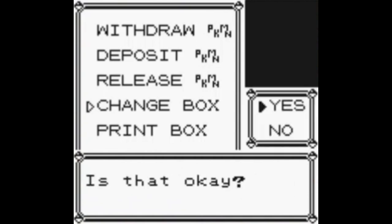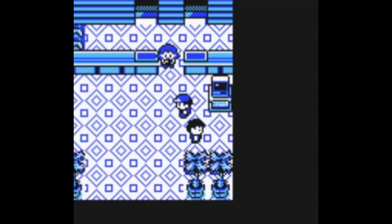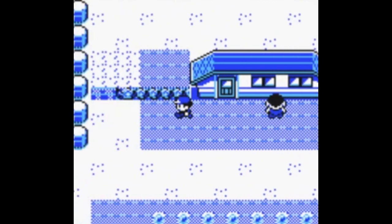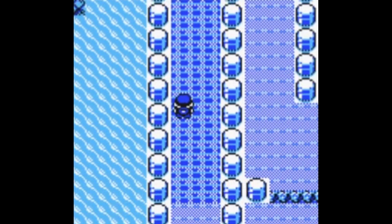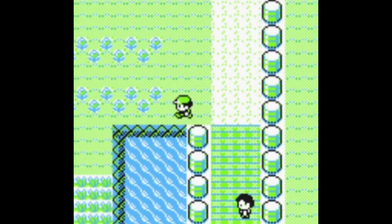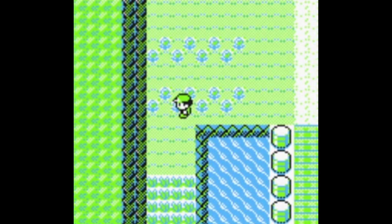I'm going to hold on to these and put them in a separate box, just for the heck of it. I'm also going to try and get a super repel to see if that'll work — it's really nice having a repel going through there. I'm also going to save up here. I'm pretty good at the long-range trainer glitch but it sucks when you can't consistently do it. Recording also throws off my frame rate slightly — not as bad as in Pokémon Rocket Edition but still a pain sometimes.